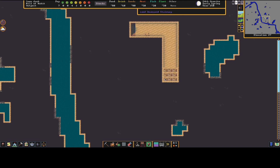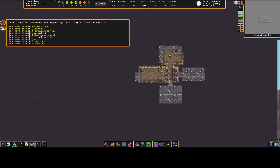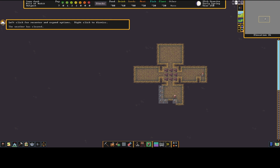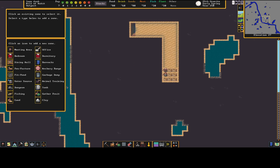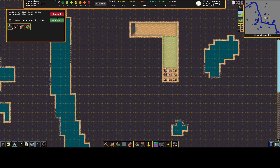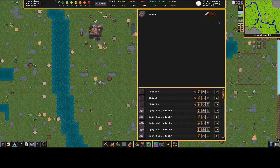They're moving back up and starting the farm area. We have alerts for all the stone and mineral types hit: bauxite, lignite, tetrahedrite, gypsum, bysmite — which is really good and lets us jump-start smelting — and various other stones. Weather is cleared, which is good. I'll pause quickly and set up a meeting zone inside to bring guys in and reduce rain exposure.